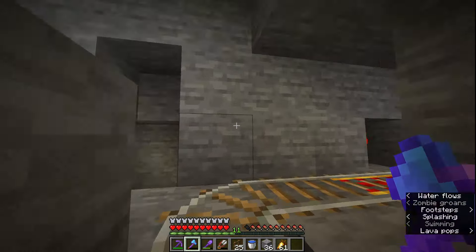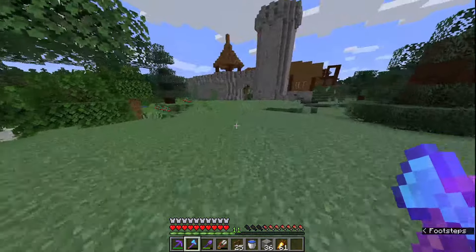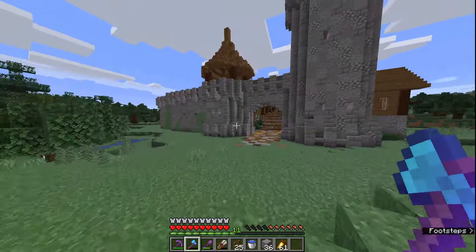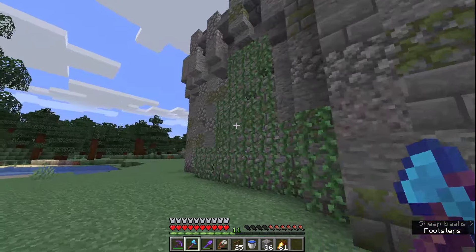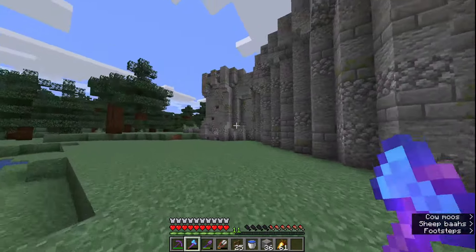I've got to show you the kingdom. I haven't really been doing much other than getting netherite and looking around to see what I could build here and there. But let's go over the kingdom now. I've done a lot. This is the outside — this is the gatehouse that I've built up and this is just the wall. This is where I get my vines for mossy cobblestone and mossy stone bricks, and this is where I've ended it so far.